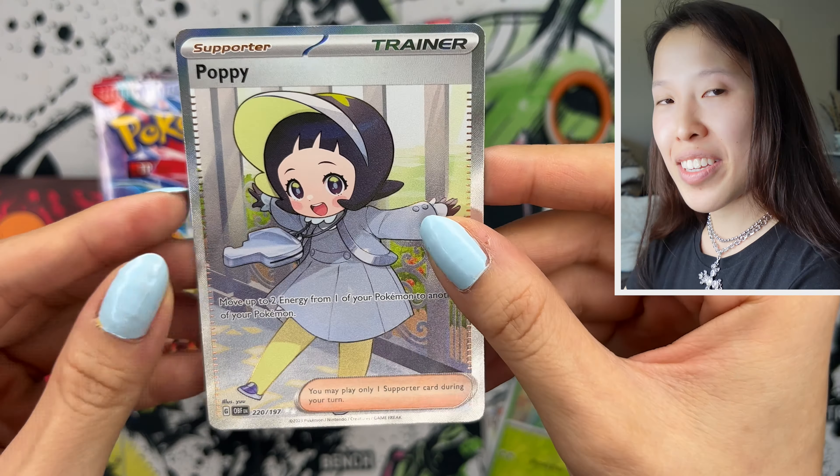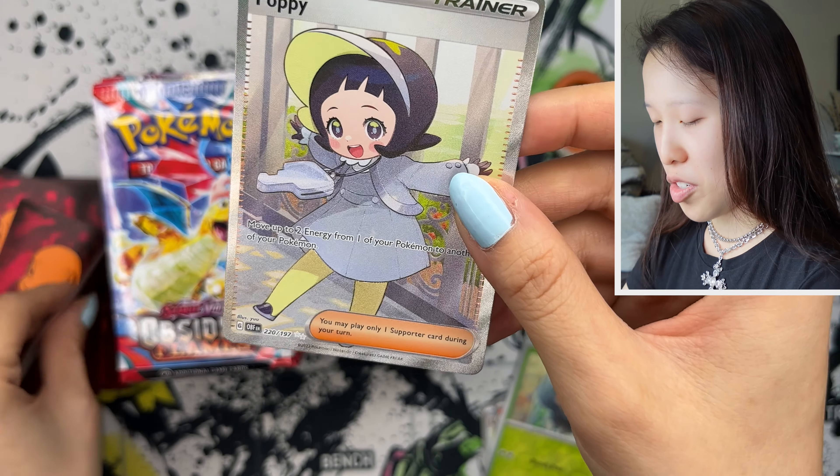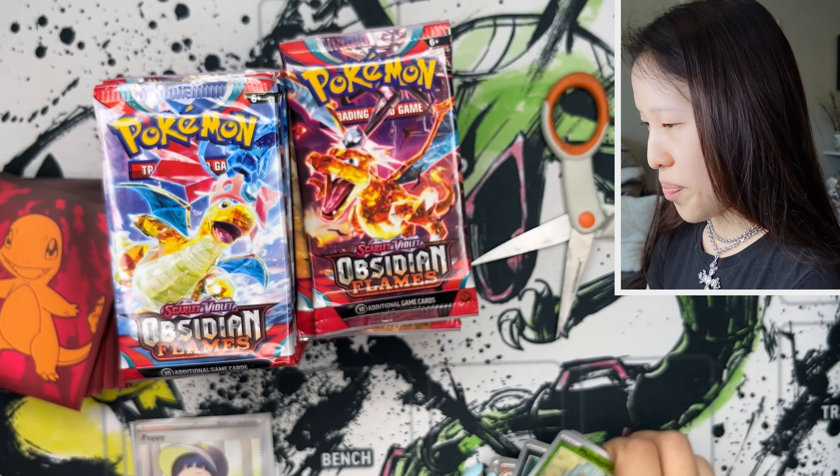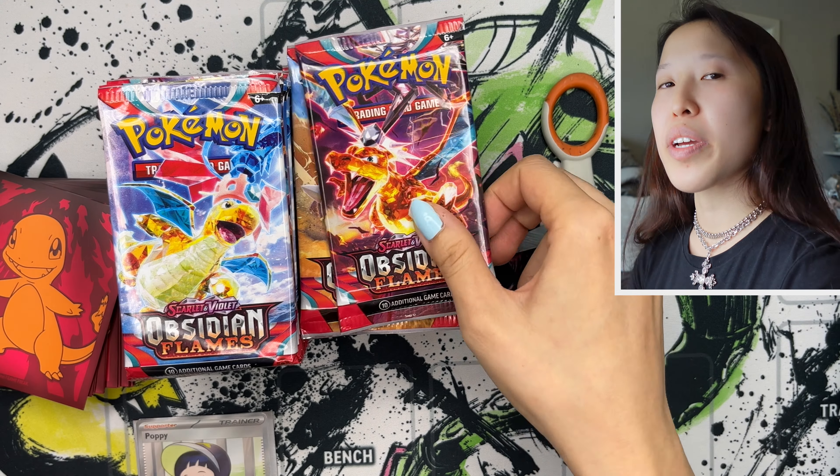We got Poppy twice — we got the full art. Very, very cute. She's one of the Elite Four members with Steel-type Pokemon.